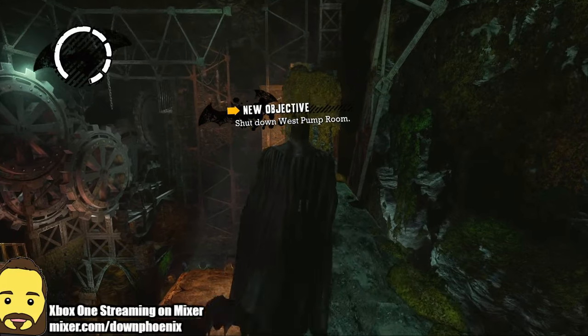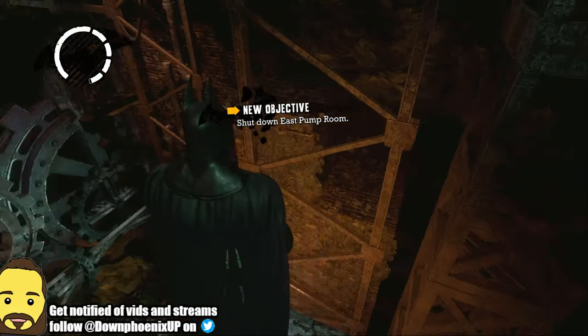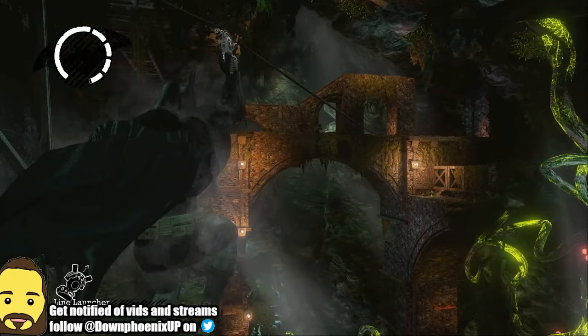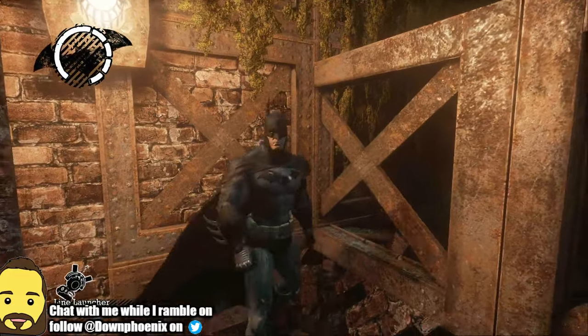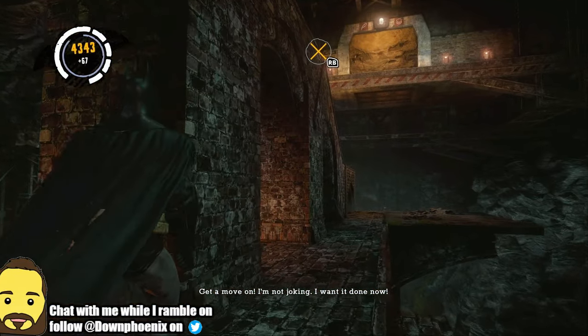I'd like to get into some combat here to show that segment of the game. The combat system is actually really neat. I might have to possibly skip ahead a little bit if I don't get into any combat. So, where can I actually go? Let's actually go this way. We've got to get our Riddler trophies, of course, but also we've got to get out of this sewer area that we're currently stuck in.